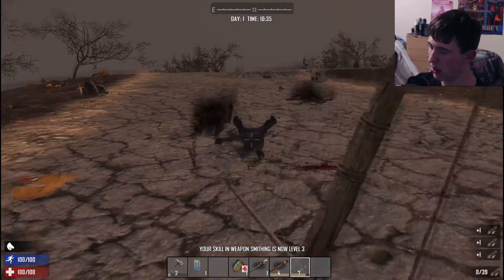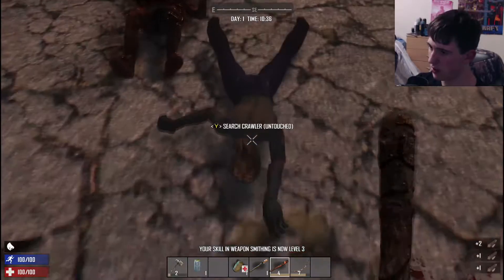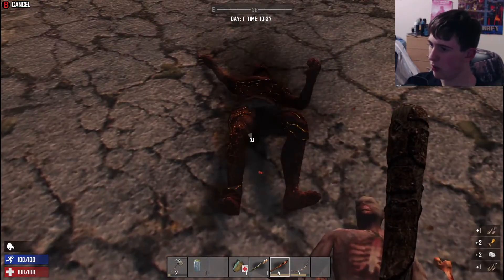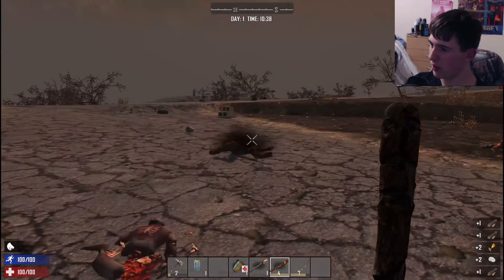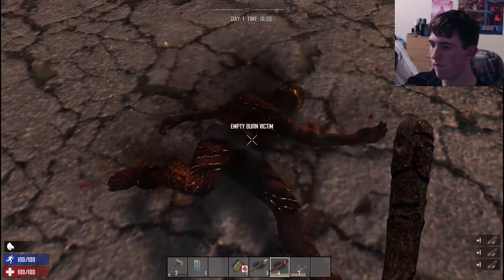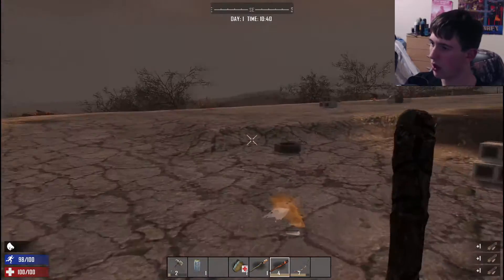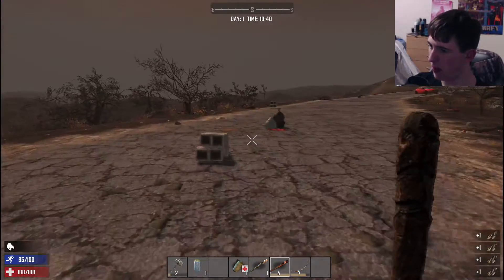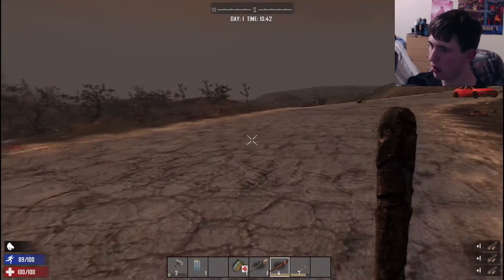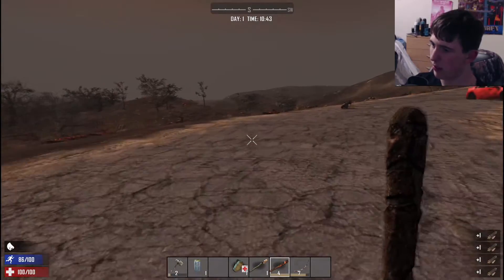I really shouldn't be wasting my arrows. What I should be doing is using this club — pretty solid weapon, literally. I'll take those pills, they're helpful. I could do with some antibiotics in case I get infected. There's venison up here — I'm gonna get the most out of it.